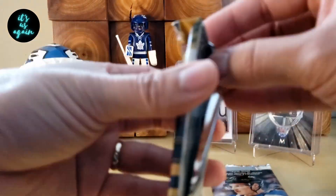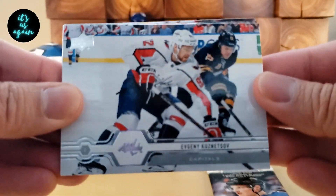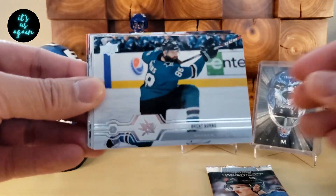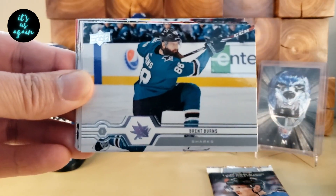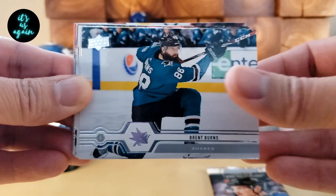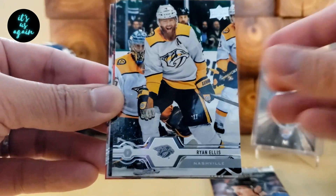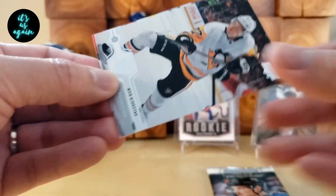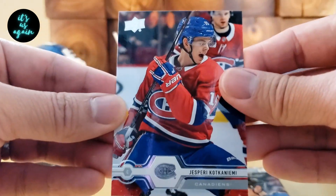Last pack. Oscar Kleffbaum, Evgeny Kuznetsov, Brent Burns, Thomas Jatar, Ryan Ellis, Brian Little, Nick Bustad, and a Kokaniemi.